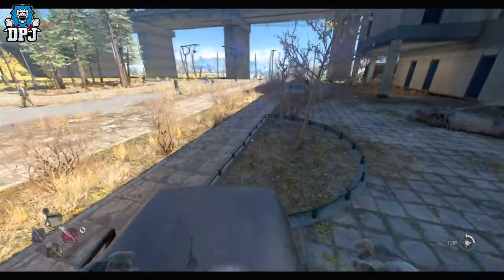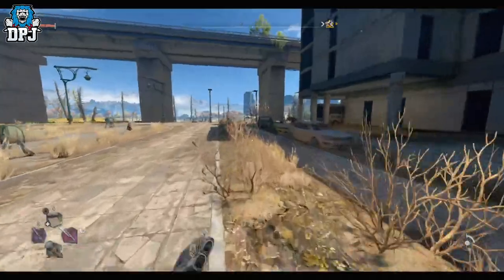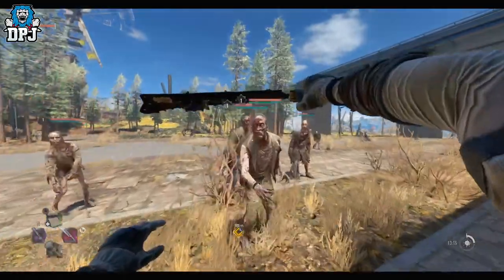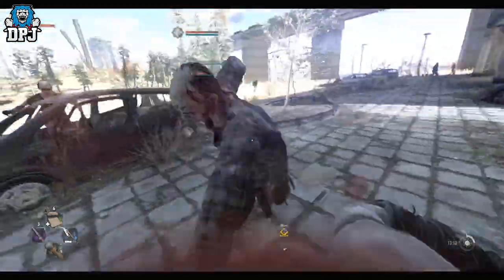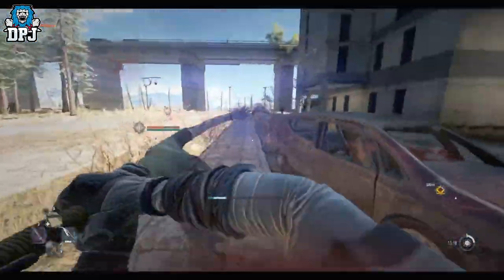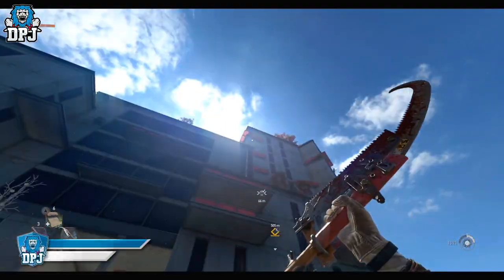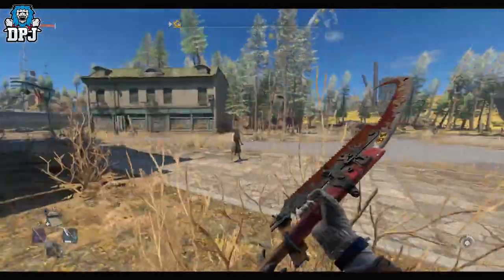And well, there you have it — legs of steel! I could take anybody. Oh, kicks aren't working. You want some of this? Yeah, that's what I thought. And there we have it — it doesn't matter how high up a building you are, you can jump off and land on mattresses, cars, or rubbish and you won't die.